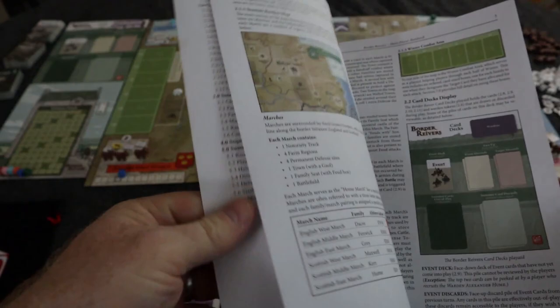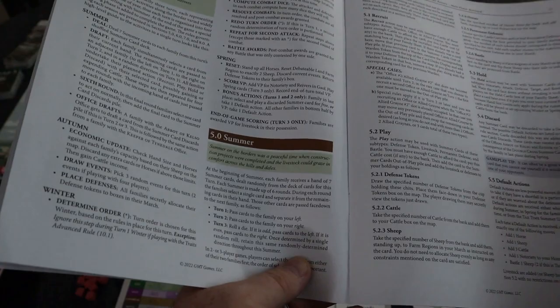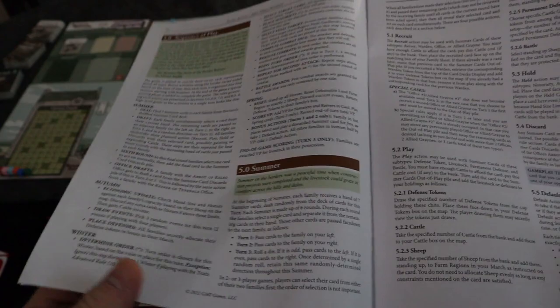Even though this book is really, really thick, the majority of it is just an introduction, with multiple pages on the components alone. The setup here is pretty easy and brief. And here is the sequence of play — look how nice and concise that is. Then you can spread that out into each of the summer, autumn, winter, and spring parts of the game, all described in good detail. The essence of the game is just right there.